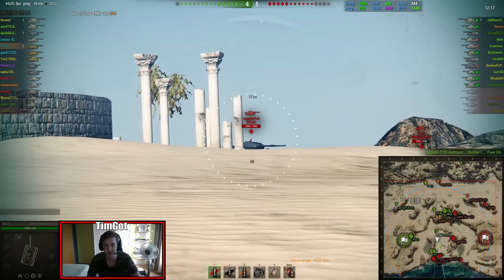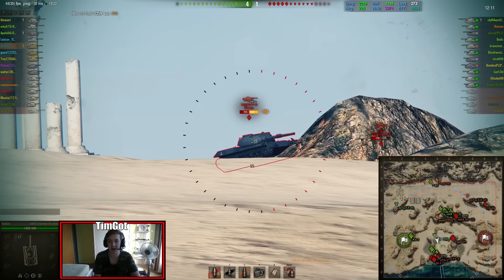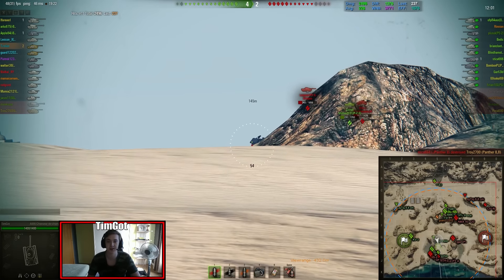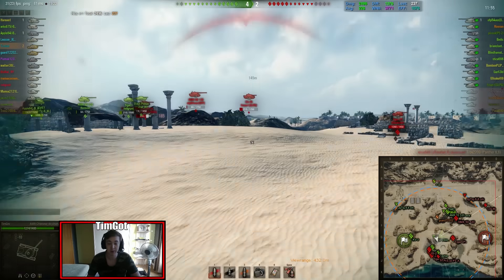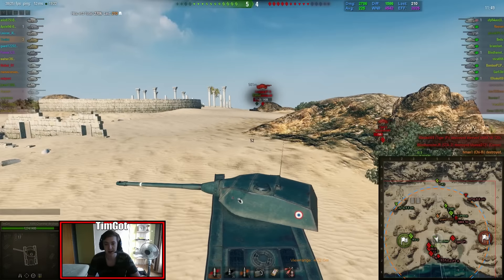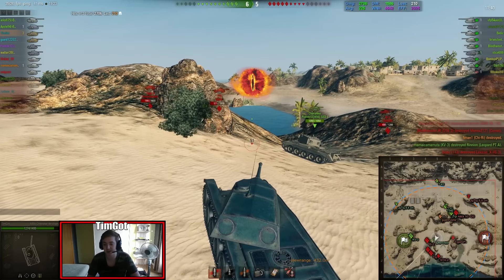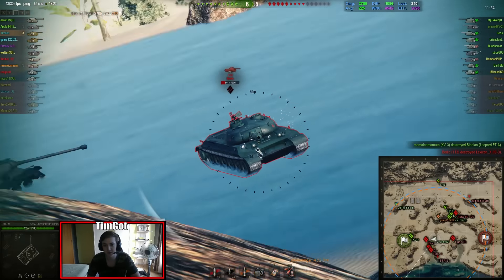I don't have camouflage paint on this tank because I don't really need it and I don't have the gold for it. If you buy camo for a premium tank it's going to be forever, because you're not going to sell it — at least I won't. I never buy camo with credits. But I do know my crew has the camouflage skill, because this crew is from the Borsig and my Borsig crew has camouflage — I play the Borsig very passively, especially later in the game.